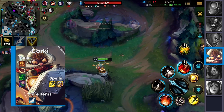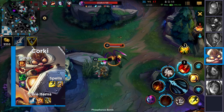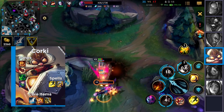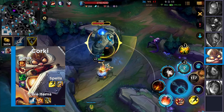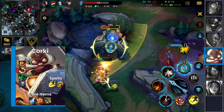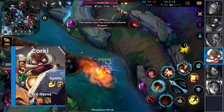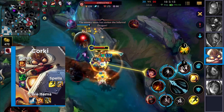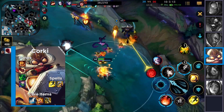To add even more power, Corki can go Infinity Edge or Solari Chargeblade afterwards, then build whichever he hasn't yet. If you're able to auto attack a lot, Solari Chargeblade is going to be insane as your second item. As a spellweaving hypercarry, you'll have consistent Solari stacks, which means you're going to deal an insane amount of DPS.